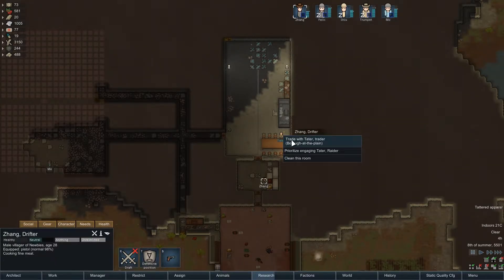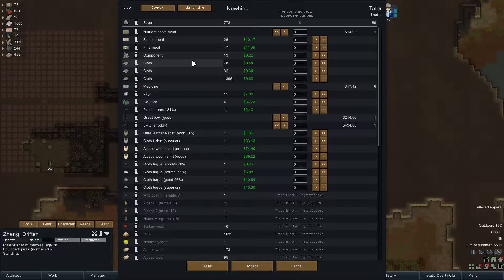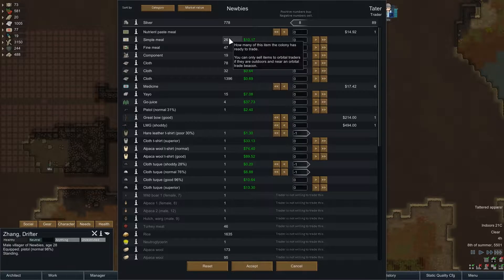I'm just going to use Zhang. I know, it's supposed to be Trumpet - he'll do it, not for as good of a price, but that's something. Get rid of that one, and that one. Go ahead and get rid of that one too. We still have simple meals to eat, so let's dump off... he only has 89 carry weight. He's a little weak, so I can't sell too many, but that's something.